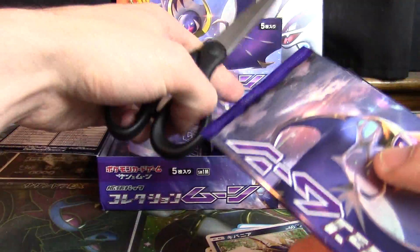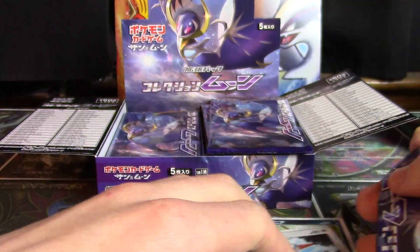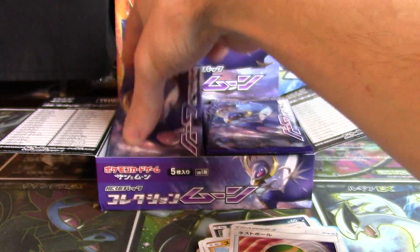Whoa, calm down there booster pack — it's not that serious. You might have something good in you, but we're still going in order here. We've got a Boldore, Chinchou, Sandygast, and a Nest Ball.